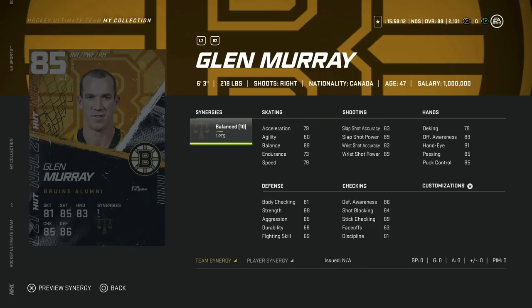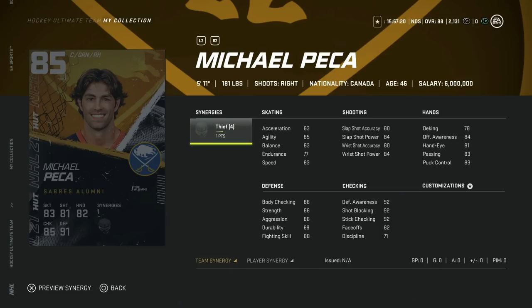The 85 overall Glenn Murray is the Boston Bruins team builder. I actually completed this one since I'd opened so many packs with a lot of Bruins. At 6'3", 218, same kind of issue as Bissonnette — just too slow, even with the Balance synergy. His shot is great but it's really not the meta I want to chase. 92 power is nice, but 83 accuracy is rough. This is a hard pass — I did throw him on my fourth line to see what he could do on stream.